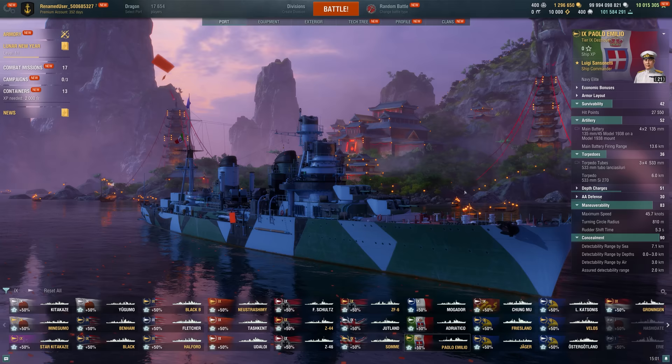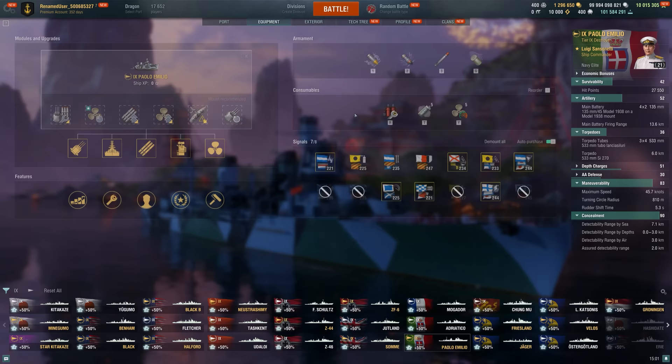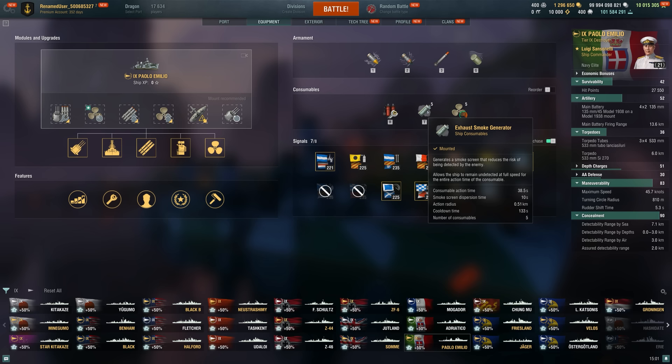You have six kilometer torps that deal nearly 24,000 damage, and that's a lot. This thing can definitely one-shot people, but you've got to get close. We only have a 7.1 kilometer detection. Our speed is very good, and we're going to try and use our smoke screen to get up close to people.